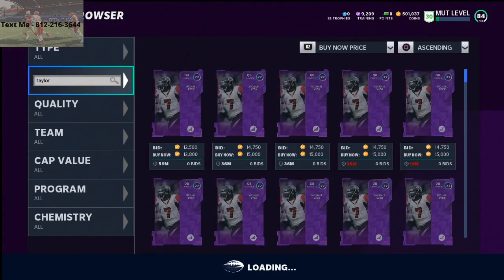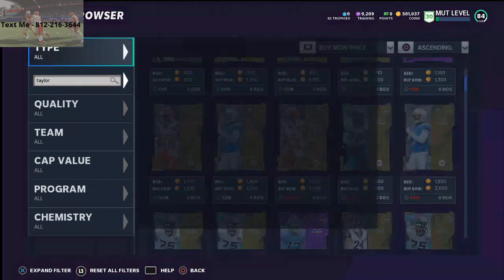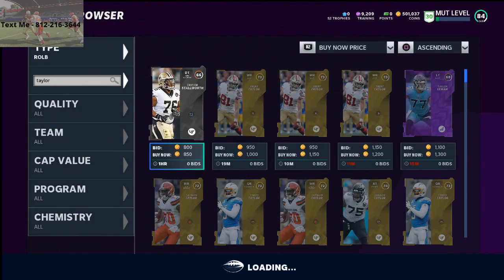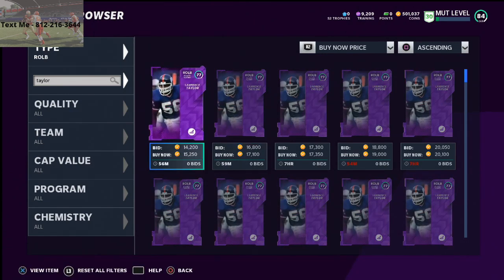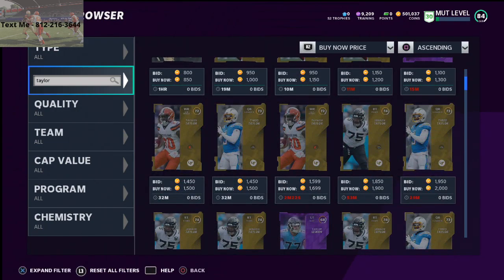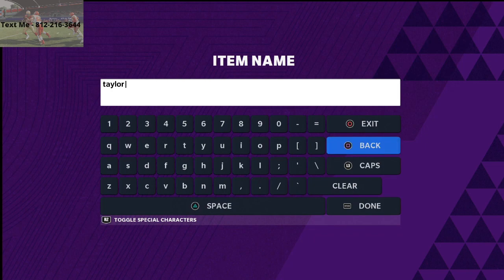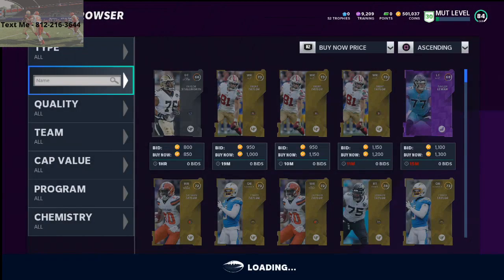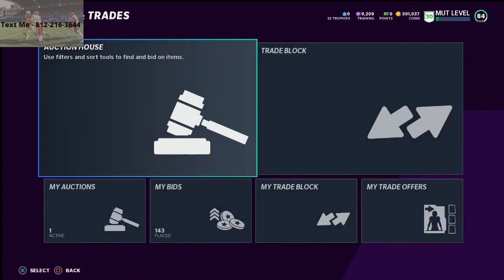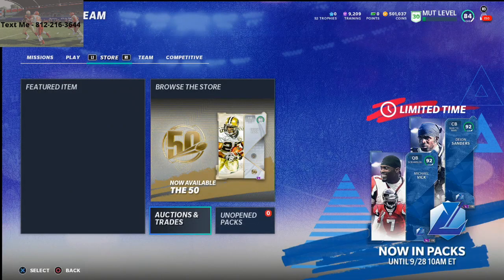The Lawrence Taylor right outside linebacker power-up is going for 15K. This will stockpile on itself and it's one that I think is going to continue to be consistent. People are not going to want to do the solo challenges, so they'll just buy these for 30 to 50,000 coins a week. This method has made me about 500,000 coins in two days.